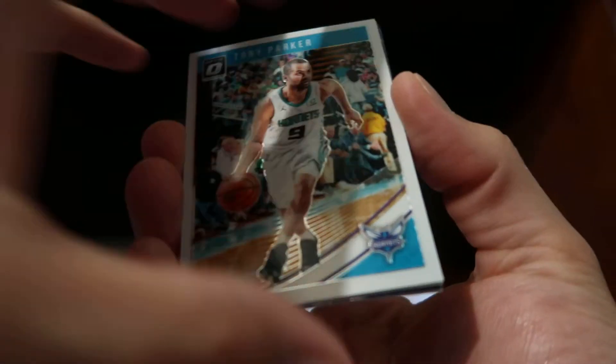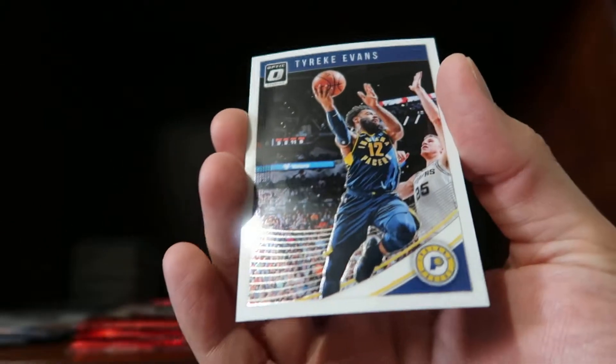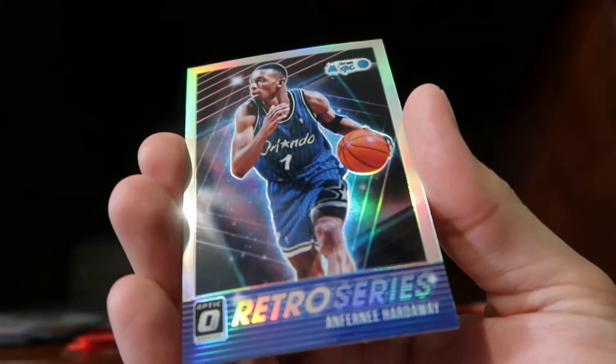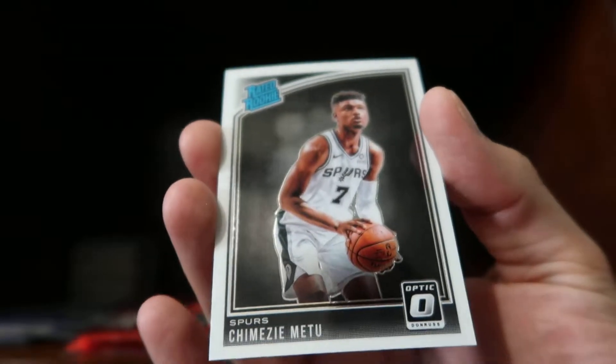We have a Tony Parker base, Dennis Schroeder base, Dennis Rodman Heart, and a Tyreek Evans base card. Then: Joe Inglis base, Harrison Barnes base, and a Retro Series hollow of Anfernee Hardaway — that one looks very nice and pretty well centered as well — and Chimezie Metu. Four packs left.